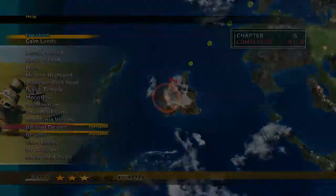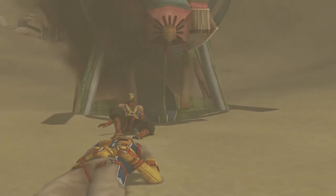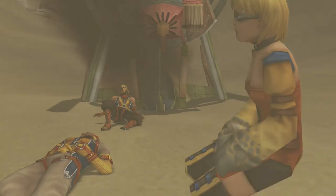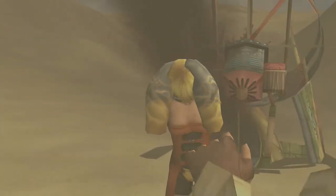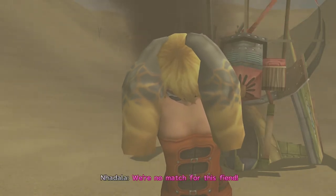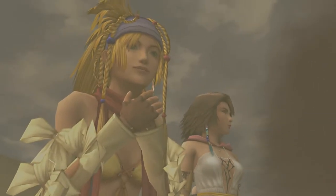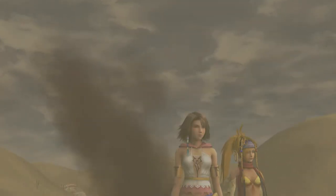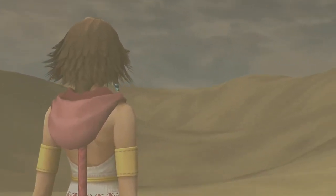We're fighting Angra Mainyu and Taric and Zarek. Angra Mainyu has 333,444 health. Each of the arms has 5,440. He drops a Ribbon, which is awesome. You can steal a Megalixer, which is also awesome. The boss is going to take time regardless. The general strategy I'm going to have is buffing everybody, casting Reflect, and then having Rikku constantly using a Mega Potion, and the other two use Darkness abilities.